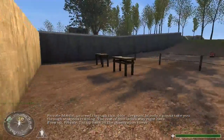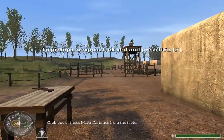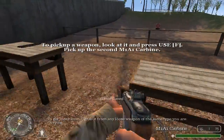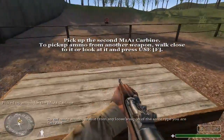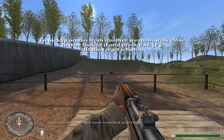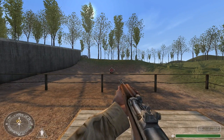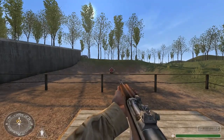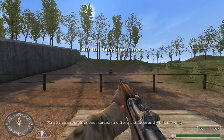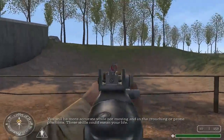Sergeant Moody's gonna take you through weapons training. I'm up here in the observation tower. Grab one of those M1A1 carbines from the table. To get more ammo, grab it from any loose weapon of the same type you are carrying. Approach the fence and fire six rounds at your target. Your accuracy will be defined by the tightness of your crosshairs. Fire six more rounds at your target in different stances and while moving. You will be more accurate while not moving, and in a crouching or prone position.